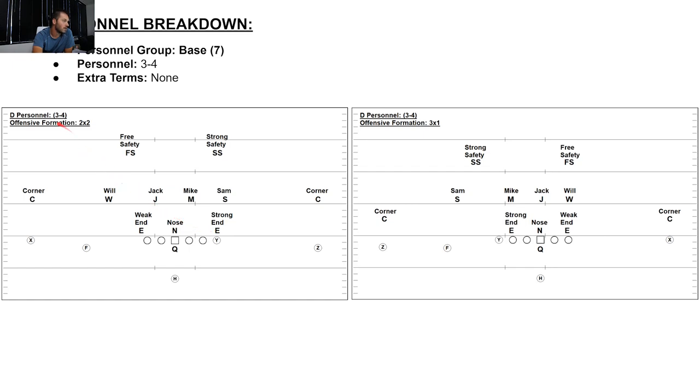In the 3-4, personnel group is base, personnel is 3-4, no extra terms. Offensive formation 2-by-2. Our three down linemen: end, nose, end — with tags strong end and weak end. Sam is our strong side outside linebacker. Mike is our strong side inside linebacker. Jack is our weak side inside linebacker. Will is our weak side outside linebacker. We've got our corners outside, strong safety to the strong side, and free safety to the weak side. Against 3-by-1 the same assignments apply.